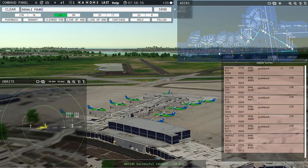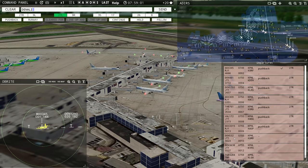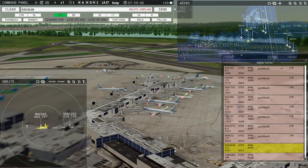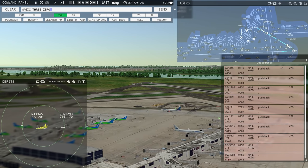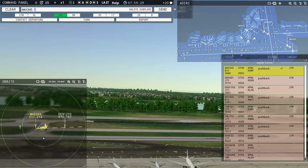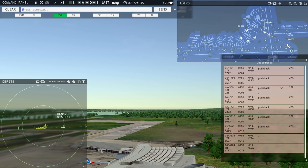Denali 1293, runway 27L cleared to land. Runway 27L cleared to land, Denali 1293. Denali 481, continue taxi. Continue taxi, Denali 481. Denali 532, pushback approved, expect runway 27R. Ground 27R pushback approved. Denali 3638, pushback approved, expect runway 27R. Globe 4284 requesting push and start — unable, negative. Denali 3638. Magic 309, runway 27R cleared for takeoff. Runway 27R cleared for takeoff, Magic 309. Magic 345, contact departure. Roger, good morning.